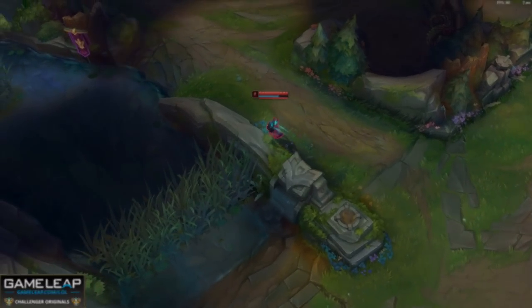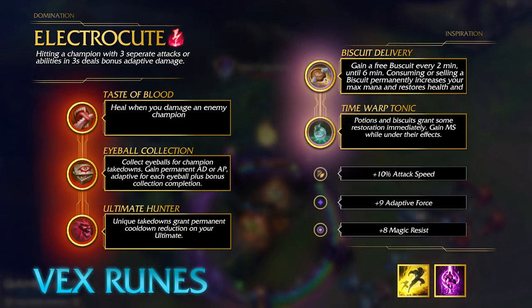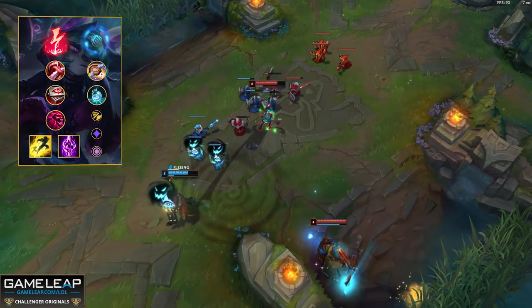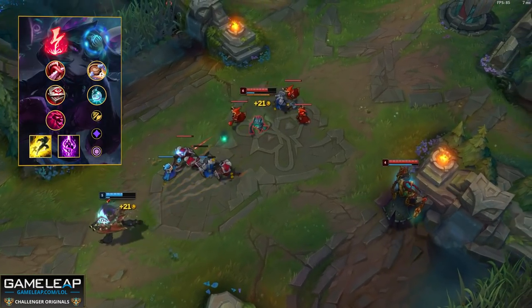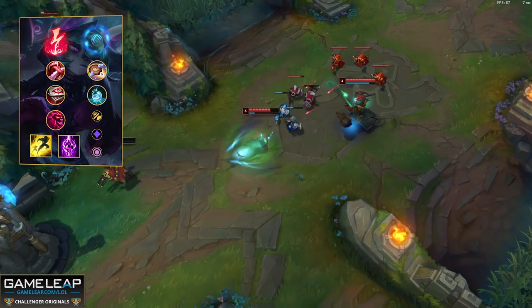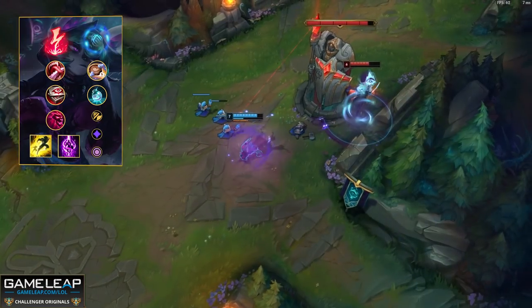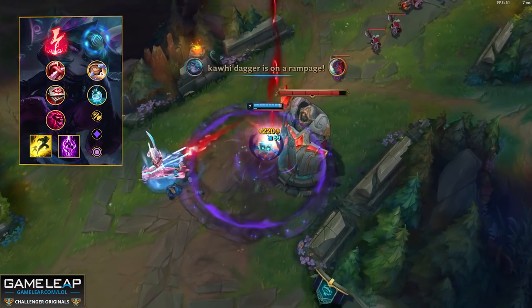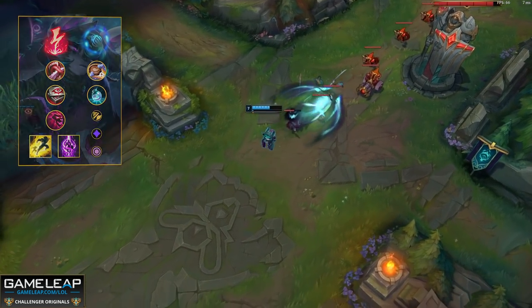Now in terms of runes for Vex, there is clearly one page that is outperforming all the others. Taking Electrocute as your keystone improves your trading potential during the laning phase — just remember that using your auto attacks is so important to proc this on a regular basis. Then take Taste of Blood for the sustain, Eyeball Collection because it's easy to stack, and Ultimate Hunter so you can get more ultimates off. Remember your ultimate is really your only form of mobility, so having it on a lower cooldown is definitely going to be beneficial. For your secondary tree, take Inspiration with Biscuit Delivery and Time Warp Tonic, just to make you more lane dominant. Then for minor runes, take attack speed to help with auto attacking, adaptive force, and then armor or magic resist depending on the mid lane matchup.